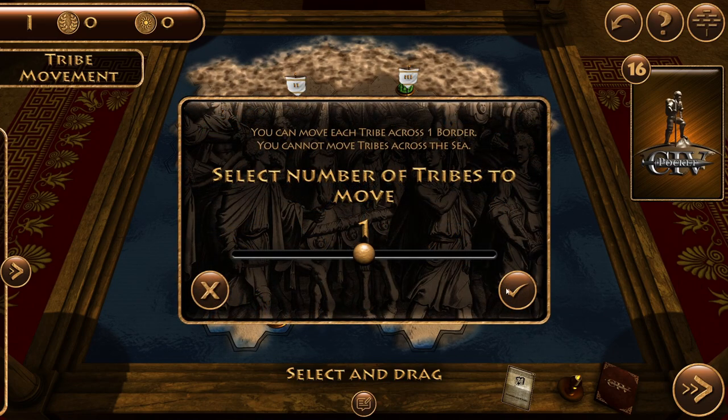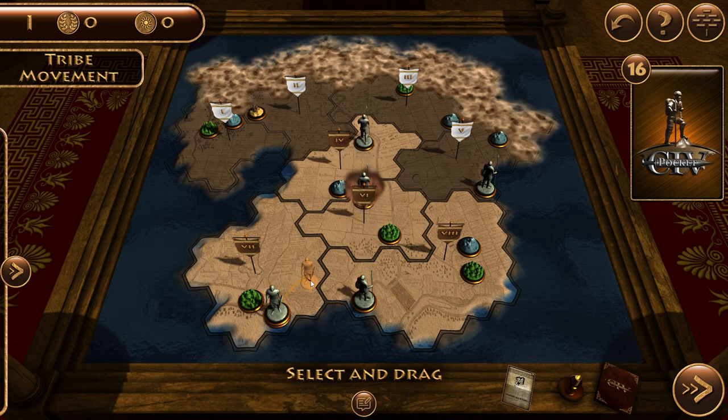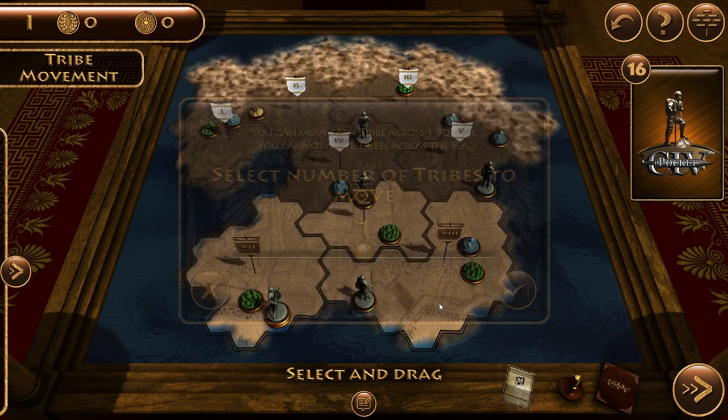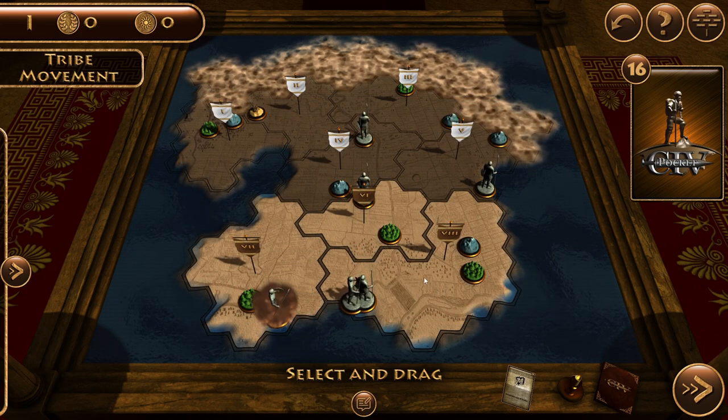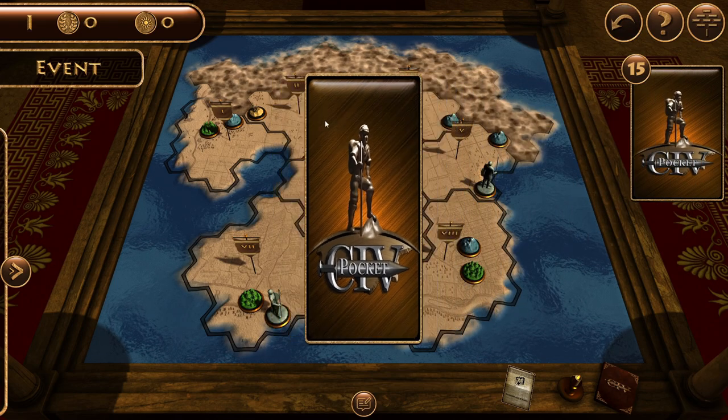The first thing we want to do is build a city. In order to build a city, we first need to build a farm, because each city must be supported by exactly one farm. To build a city or a farm, you need to place your tribes into the region where you want it to happen, and then you pay the tribes to build it. For a farm you need to pay two tribes, and for a city you need to pay four.